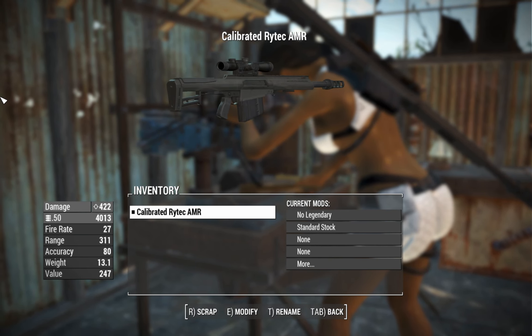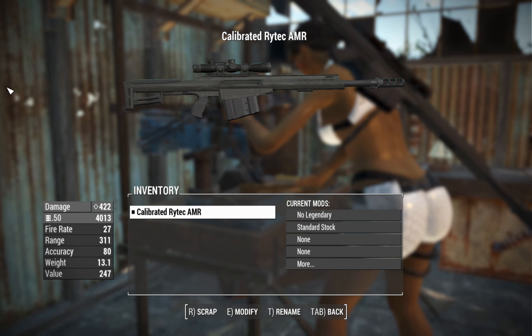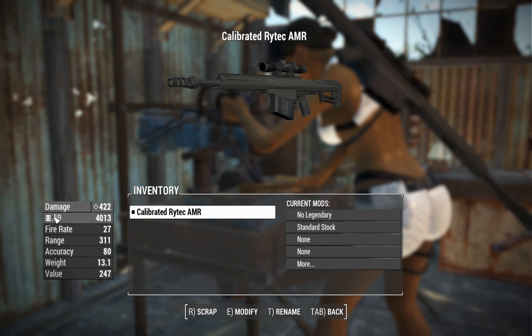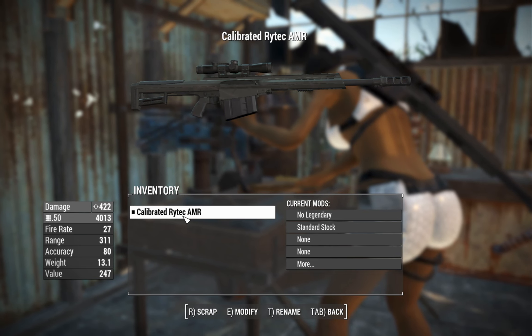Now this thing is based on a real-life firearm called the Barrett XM109, not the Barrett M82 — although it does look quite similar — this is the Barrett M82's larger sister. She's a big girl, and what's special about this particular rifle is that although we've got the .50 caliber rounds in this thing right now, the AMR is only telling half the story.